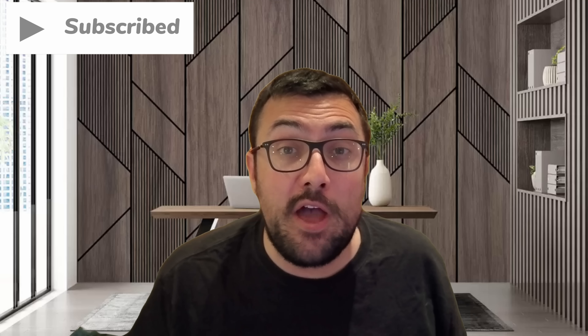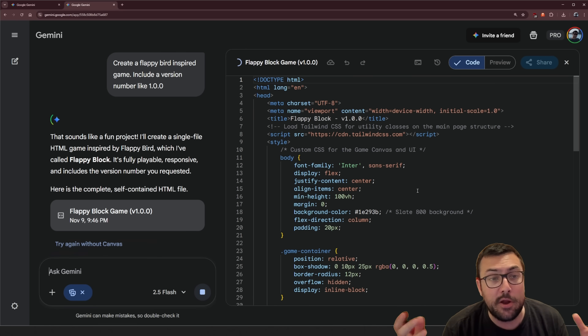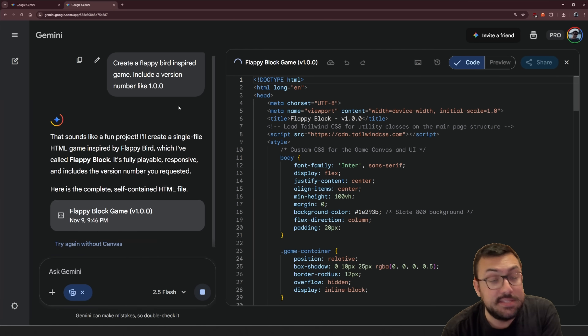What if we made AI create Flappy Bird, but then we said 'make the game better' over and over and over again? What does the game look like at prompt 1 versus 5 versus 10 versus 20, so on and so forth? Our prompt is pretty simple here: create a Flappy Bird inspired game, and include a version number like 1.0.0.